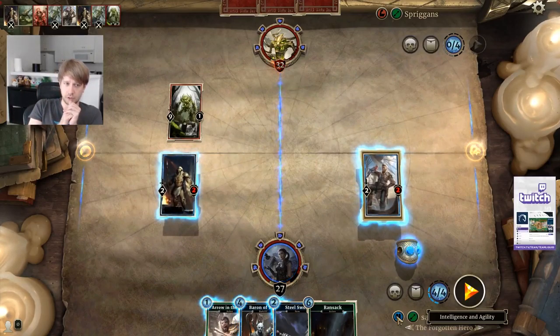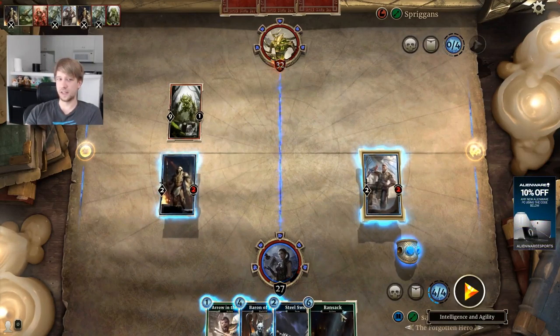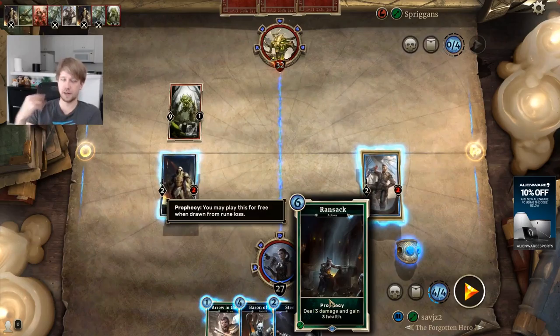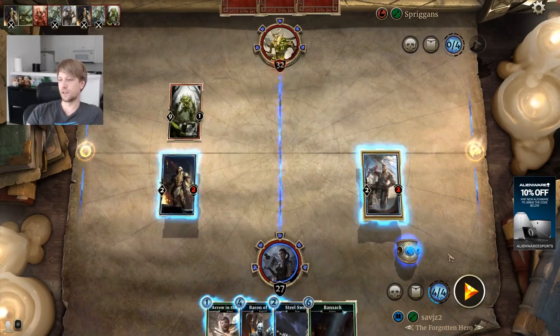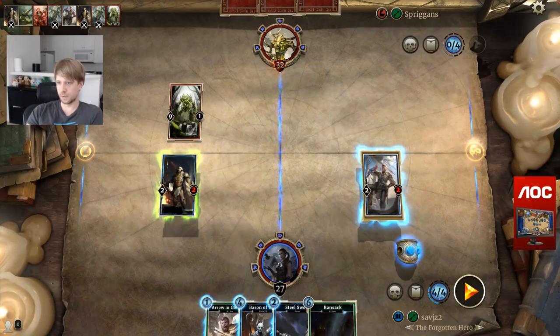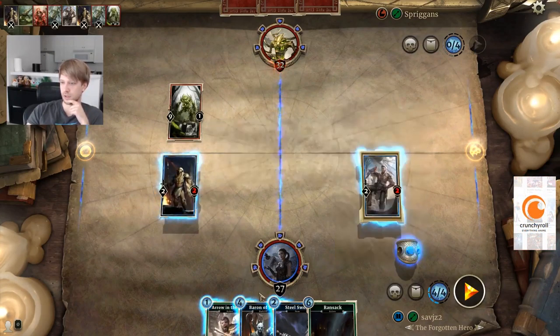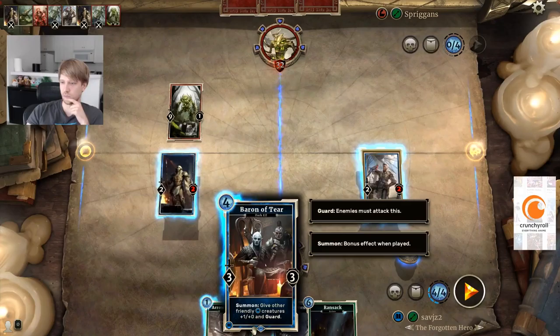Blue is Intelligence and green is Agility. I believe there are 6 different colors. When you build a deck, you can have 2 different colors. So I can play Intelligence and Agility cards because this is a blue and green deck. You can have like a red and green deck, or whatever — combo 2 colors to have cards from those 2 only.